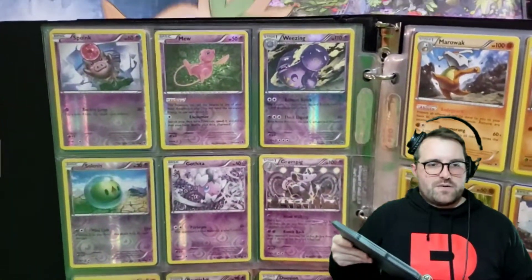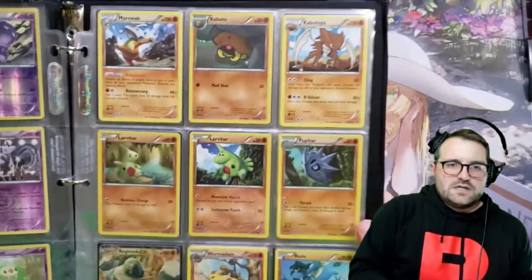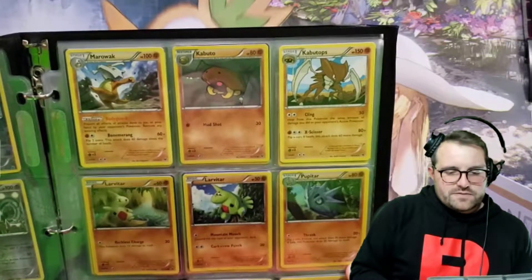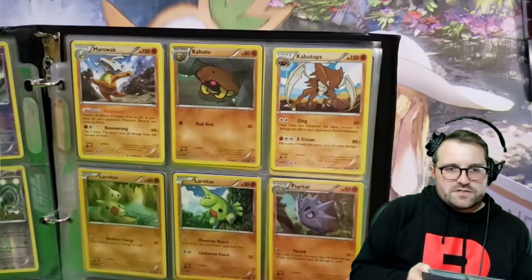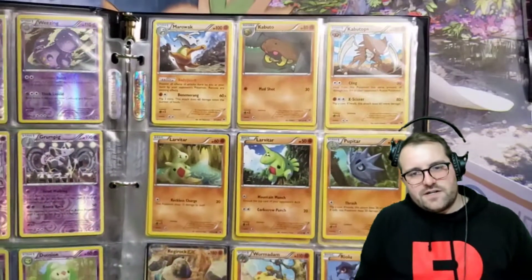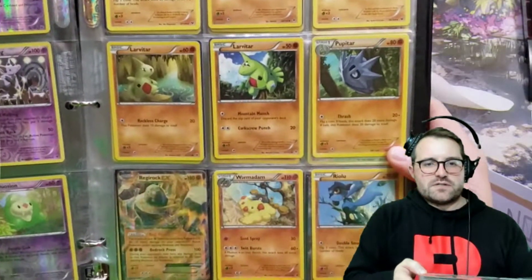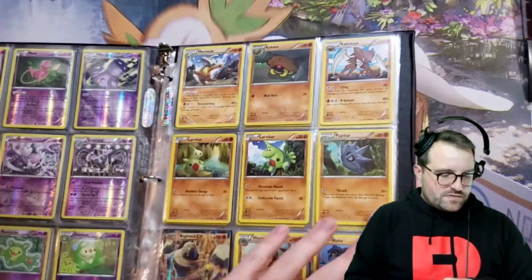It looks like we're just powering through this one on the back side since we have all the reverses. Marowak there doing a dance — that's pretty cool, we've got the rocks flying around him. Kabuto. I really like the two fossil options from Gen 1. I don't know if I really have a favorite — probably Ammonite if I had to absolutely choose, but both of them are amongst my favorites from the first gen.